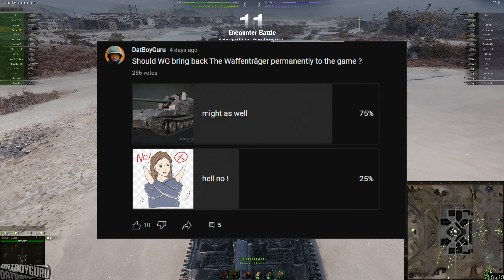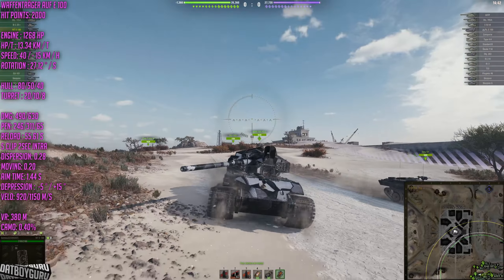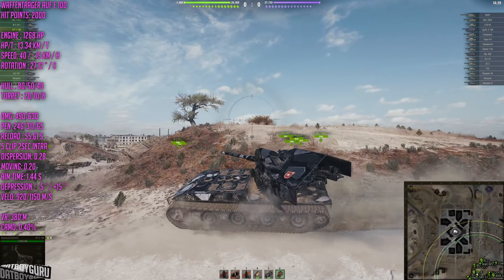The Waffenträger is back as a rental in World of Tanks. A poll was put out asking whether it should be brought back permanently, and an overwhelming 75% said yes — bring it back permanently. With tanks like the 279E, Chieftains, Minotauro, Jageru, the Shit Barn, and the EBRs already in the game, why not just bring the Waffenträger E100 back?